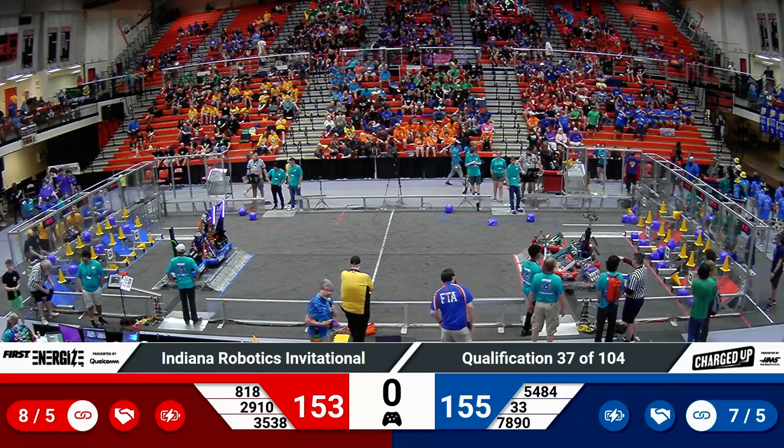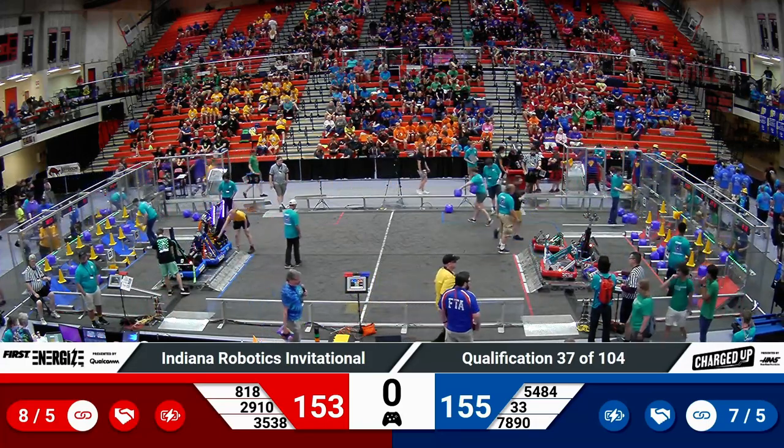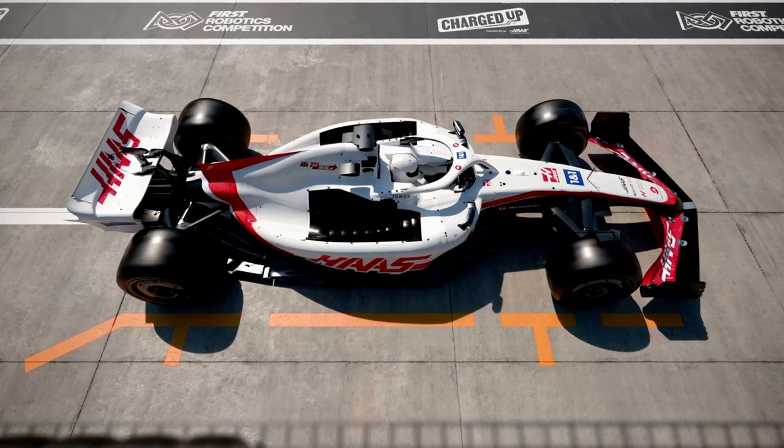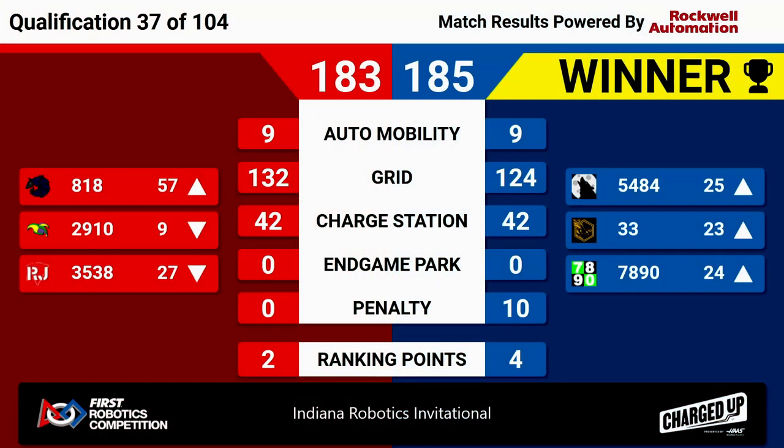And now only two points separating the alliances in the real-time score — that unofficial score. Here comes the final score. It's the Blue Alliance — they take it, 185 to 183. Holy cow. It appears to have been tied with all the balancing, and it was the two-point advantage the Blue Alliance had going into the endgame that they maintained and they won. That's four ranking points for blue, two for red.